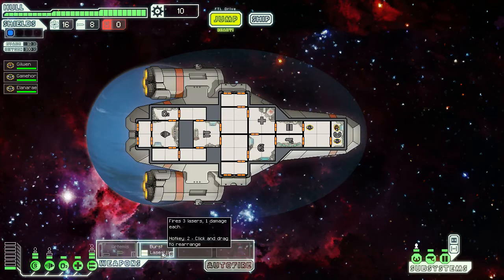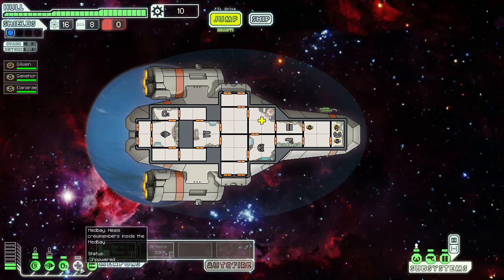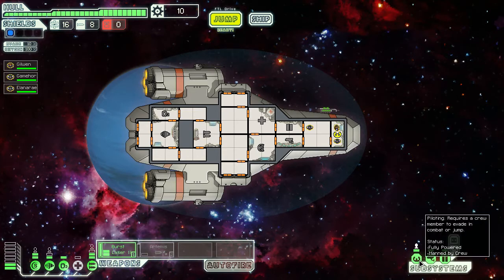We switch the laser to the left. Here we have our systems: shields, engines, life support, medbay — we don't really need medbay now. Weapons. And here we have subsystems: piloting, sensors, and doors. Those systems use energy; those don't. And here we have our energy bar.